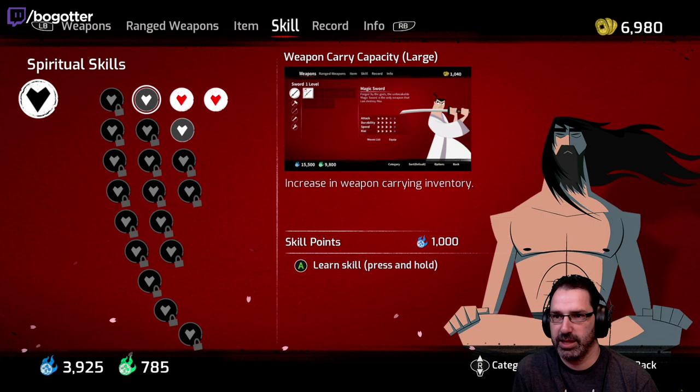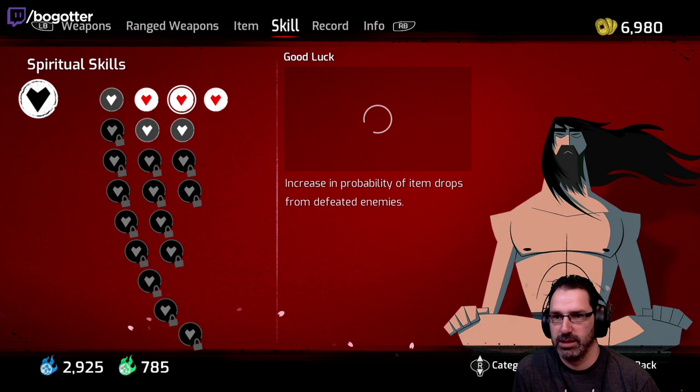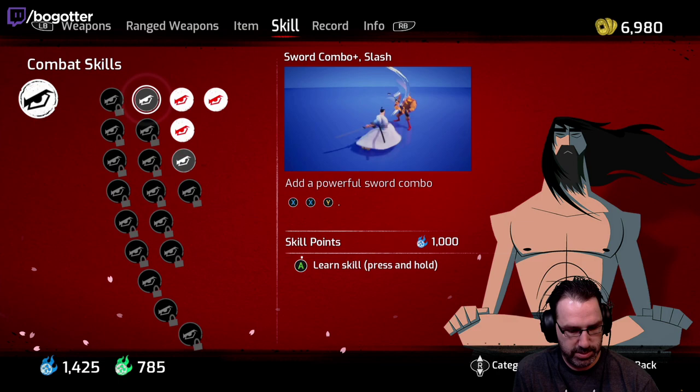Increase in weapon carrying capacity. Moderate increase probability of item drops from defeated enemies. Increase the amount of skill fire dropped from defeated enemies — yes, that'll help us level up faster! These we have to hold and add a powerful sword combo. Alright, we got some good stuff there.